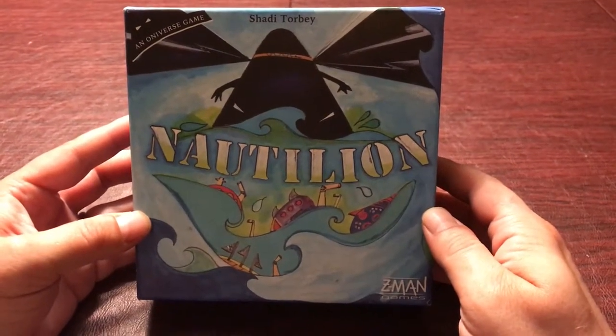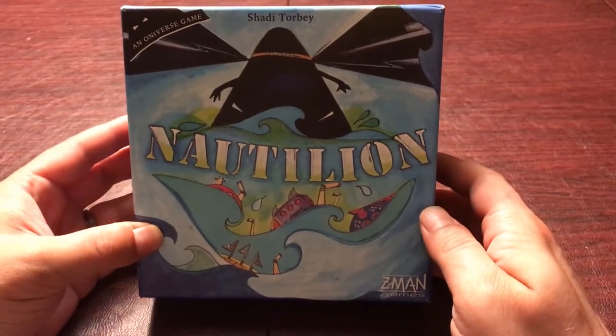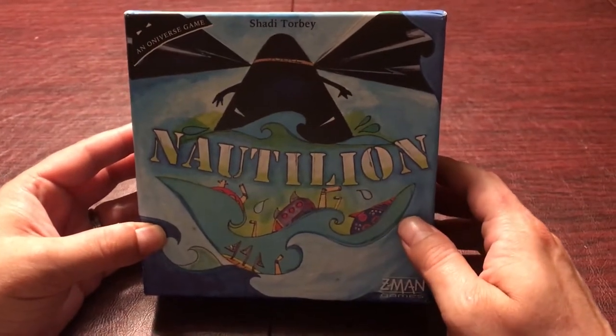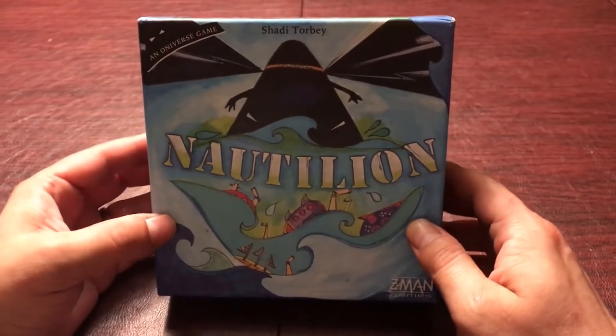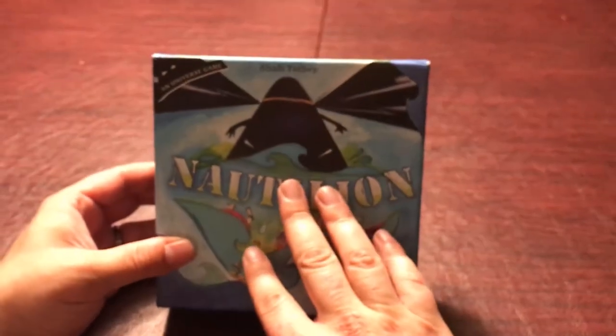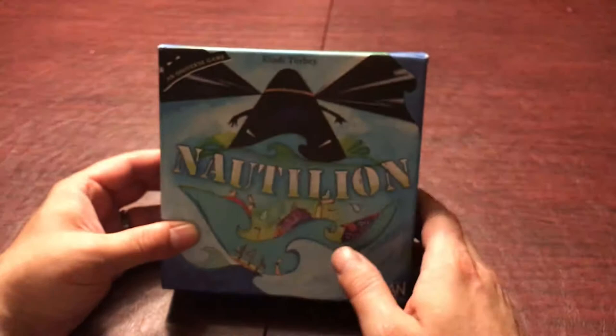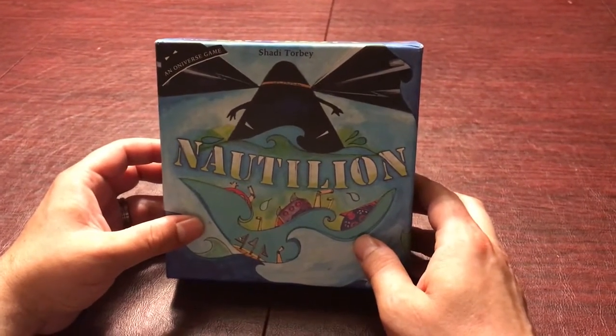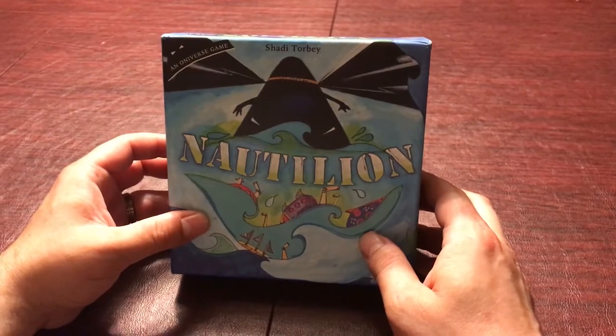Hey everybody, it's Michael Skeleton here. Today I'm going to show you how to play Natillion by Shadi Torbi. It's a one to two player roll and move game with five expansions in the box. I'm going to show you how to play the base game today. With that being said, let's show you how to set up Natillion.